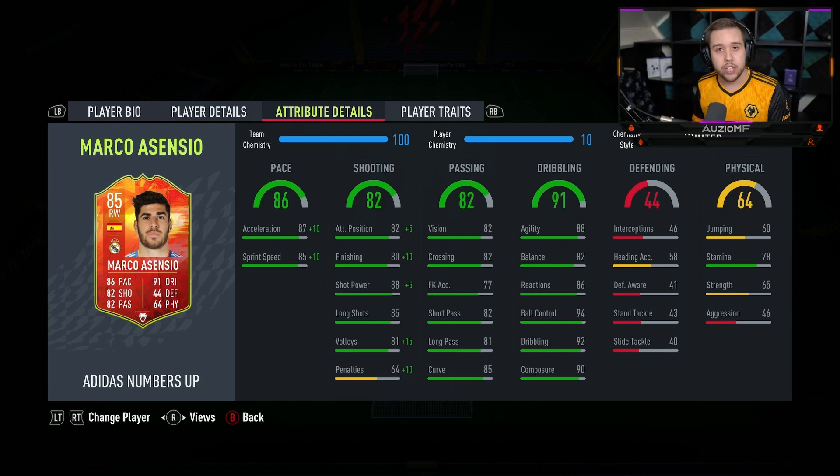You might as well just give this guy the extra pace and the extra shooting stats with the Hunter chem style. If you really want to, you can go for the Hawk chem style to boost up the strength by an okay amount, but I would rather just have the pace. You are giving this guy 97 acceleration with 95 sprint speed, especially with the position he is going to be playing in — he's going to need that pace and it's going to be more than enough.